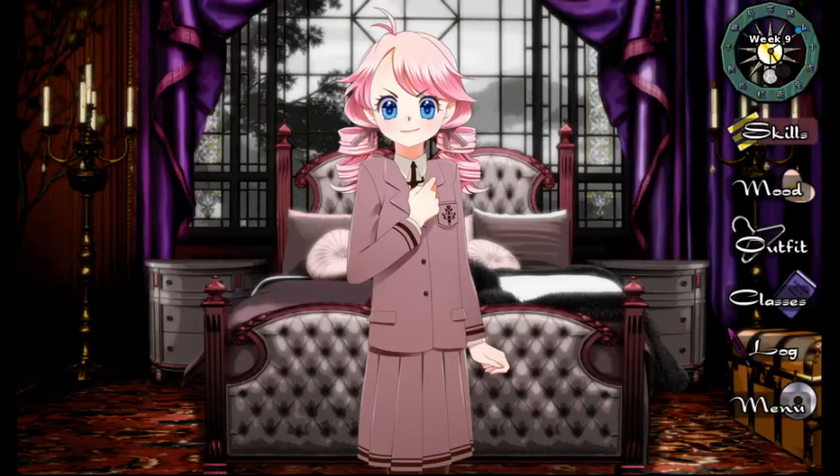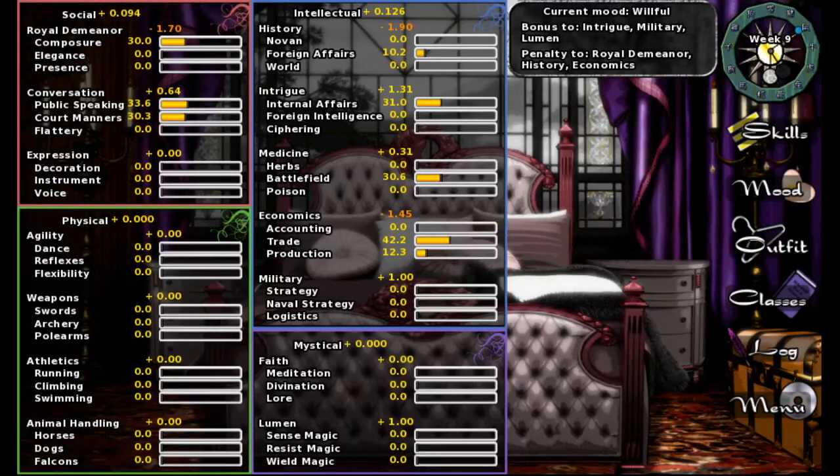So we are on — I think this is week 9? Let me just break down again how everything works, because it's very complicated. Here are all the classes we can take. Right now we have all of these weird number bonuses because of how our mood is. It tells you over here in the corner: your current mood is willful, so you'll get a nice bonus to Intrigue, Military, and Lumen. But if you try and do Royal Demeanor, History, or Economics, you're gonna get a penalty. History is a minus 1.9, so basically you're gonna be profiting nothing if you do that. You really want to play to your strengths.